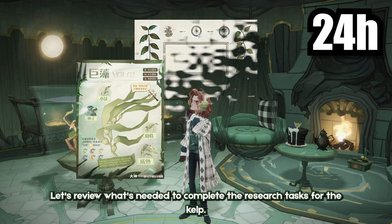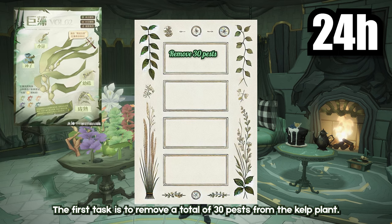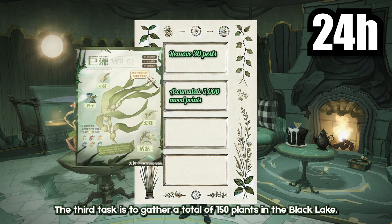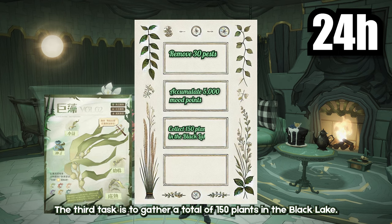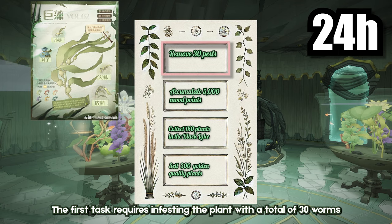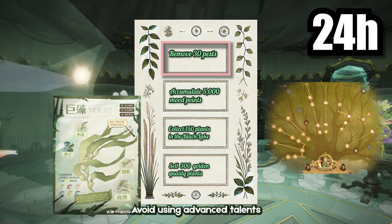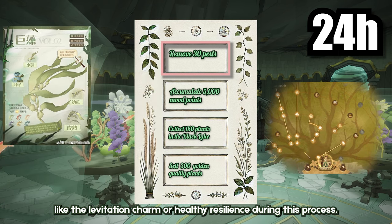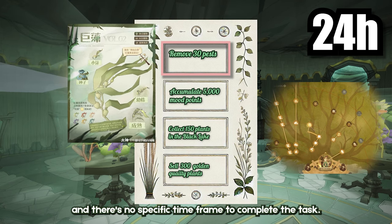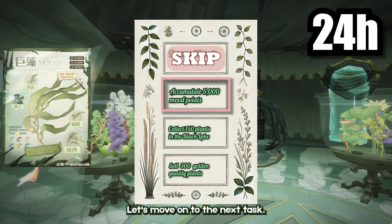Let's review what's needed to complete the research tasks for the kelp. The first task is to remove a total of 30 pests from the kelp plant. The second task is to accumulate a total of 5,000 mood points. The third task is to gather a total of 150 plants in the Black Lake. Lastly, you need to sell a total of 300 golden quality plants. The first task requires infesting the plant with a total of 30 worms and then removing them. Avoid using advanced talents like the levitation charm or healthy resilience during this process. These pests can randomly appear with each passing hour, and there's no specific time frame to complete the task. You can handle this while tending to other plants.